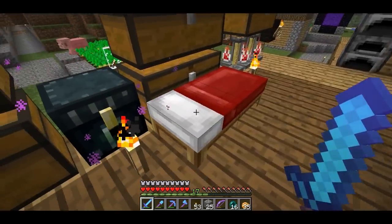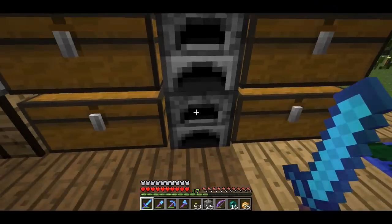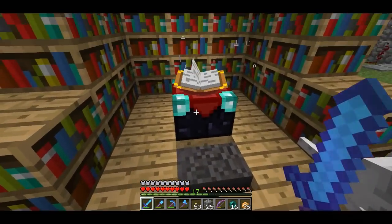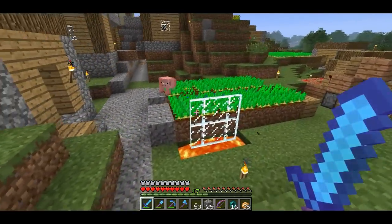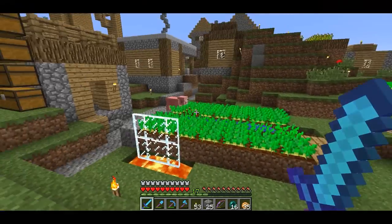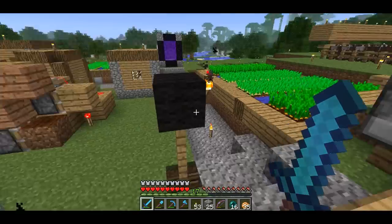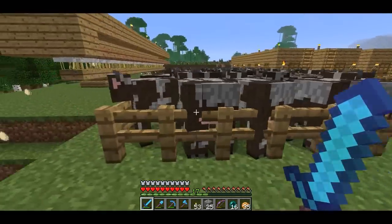This is my bed, my spawn point, and nearby I have all these chests, furnaces and stuff. I have an infinite water source, and here's my enchanting station — level 30 with an anvil. I co-opted the farms that existed here. Originally it was all wheat because I loaded this up in 1.3 before there were potatoes and carrots, but I added those too.